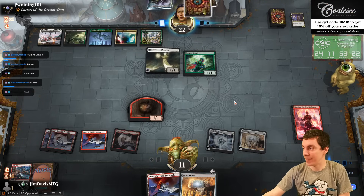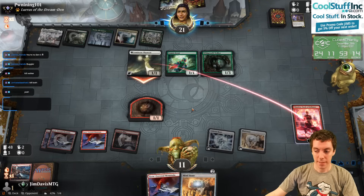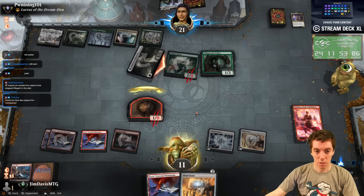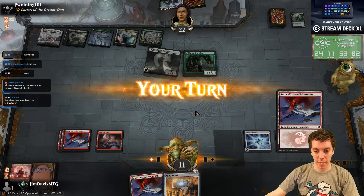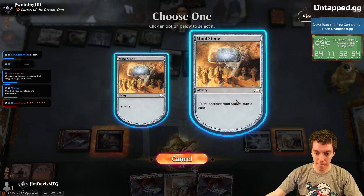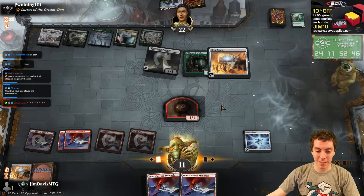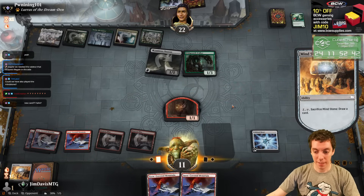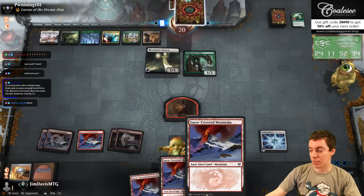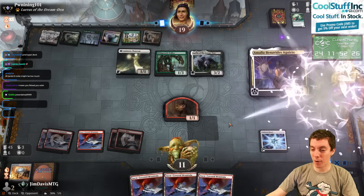We just gotta keep moving. Here's a Wild Growth Walker, and Lurrus — they've got a pretty good draw here. Pretty easy block. Chandra dies. We need to draw something nice here. We draw a Mountain. That's not nice obviously. Mind Stone — draw a card again. How about another Mountain? Somebody's playing a prank on me! We got mountains, and here's Lurrus. I think we're just dead.